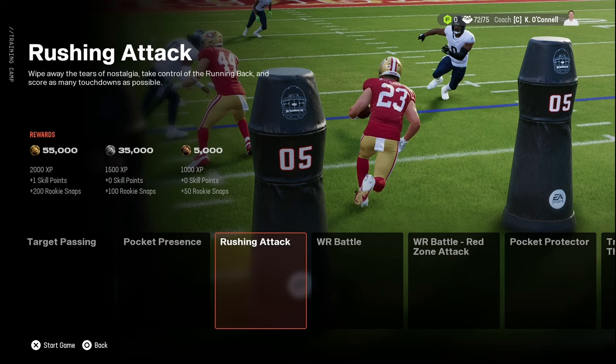Staff moves will populate on the main menu week to week as different things happen. It'll usually populate at the end of the season during offseason progression — that's where you'll normally see it. Play preseason game is where you choose to play the upcoming game on your schedule, and advance week moves you forward when you're ready.